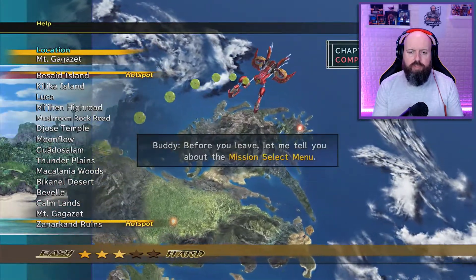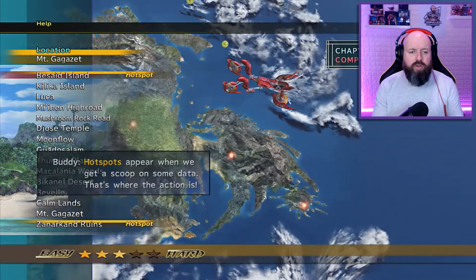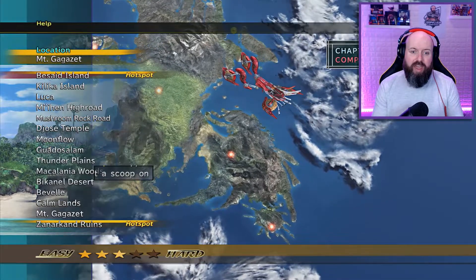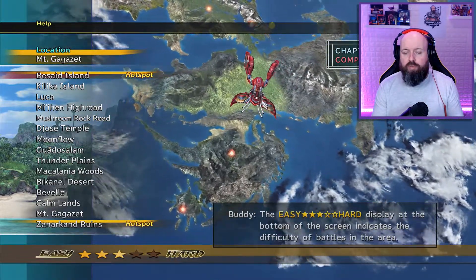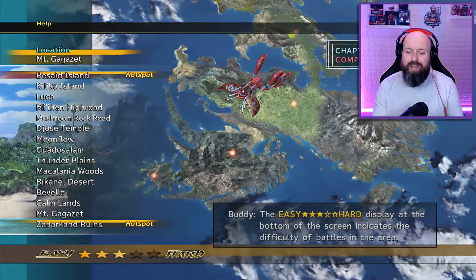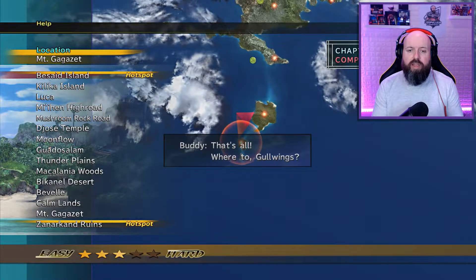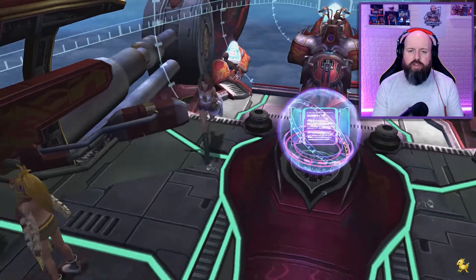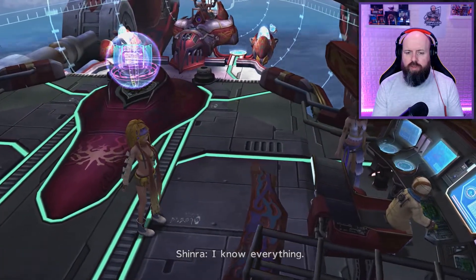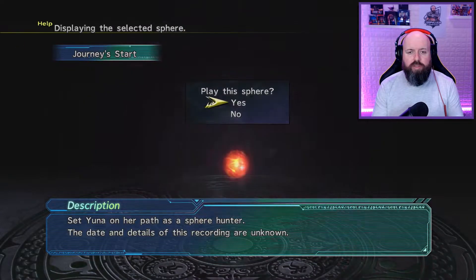So there we are, we've got the two hotspots. Let's return to the bridge — I want to go and watch the other spheres. So go to treasure spheres. We just got Journey Start, which is the one that has Tidus in it. Looking at the sphere — he's wearing different clothes though. He says he wants to see her.